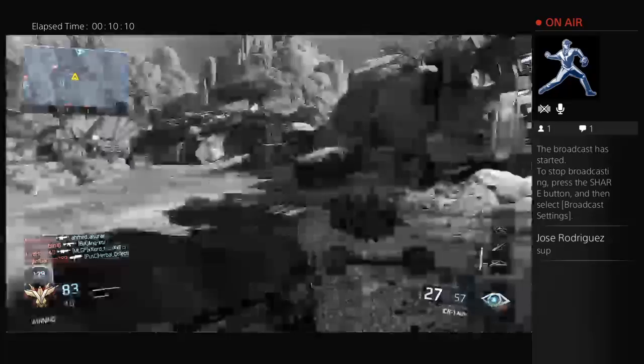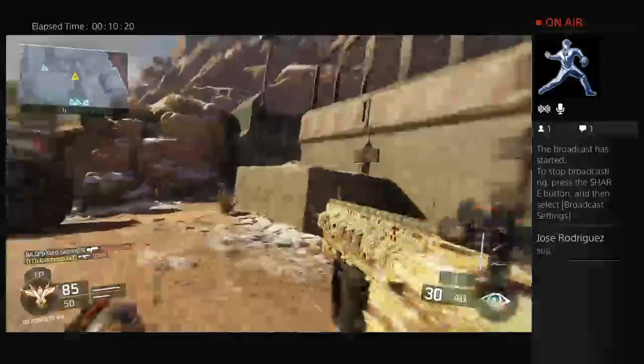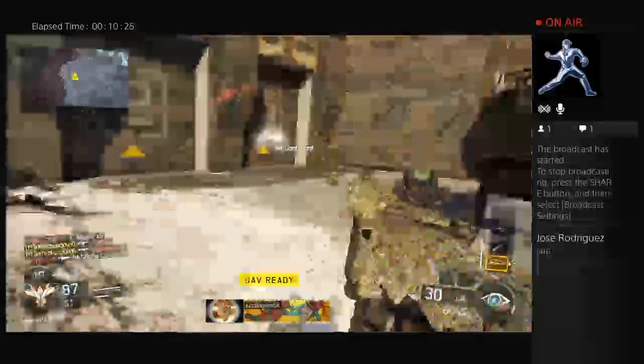I'm kind of losing my train of thought. The gameplay is coming near to an end here and I'm 41 and 8. I'll tell you right now — the gameplay ends with me going 48 to 10, I think. So I get six more kills and two more deaths, which is a 4.8 KD.